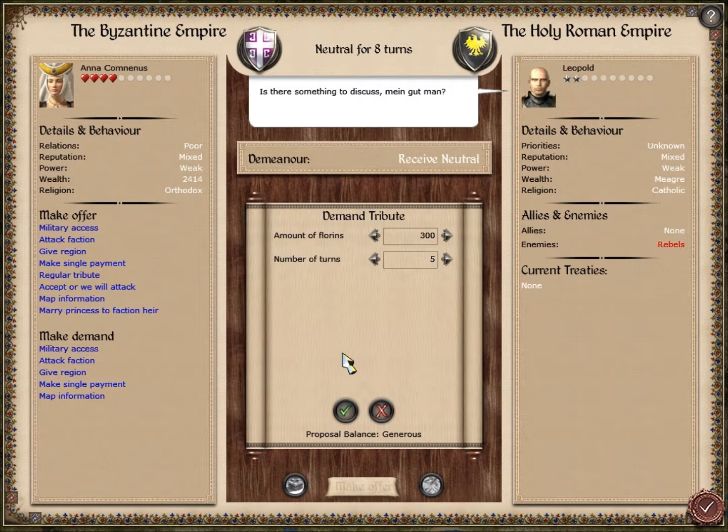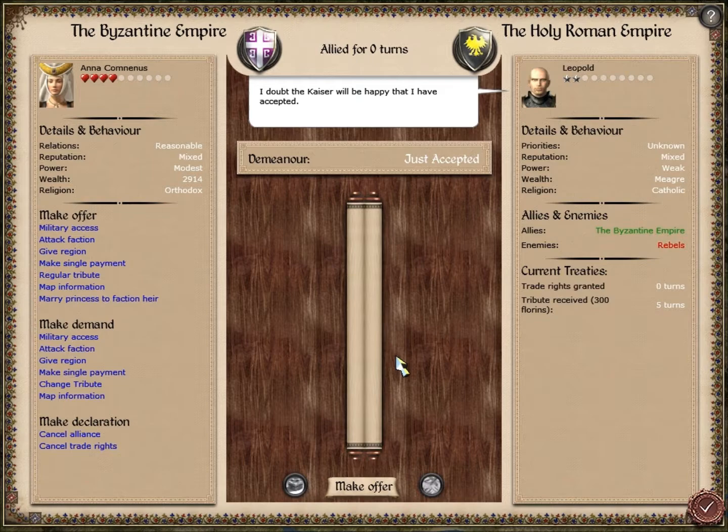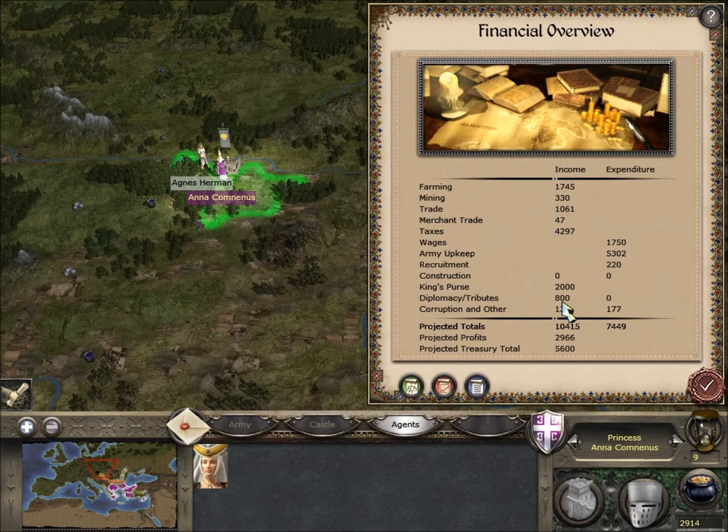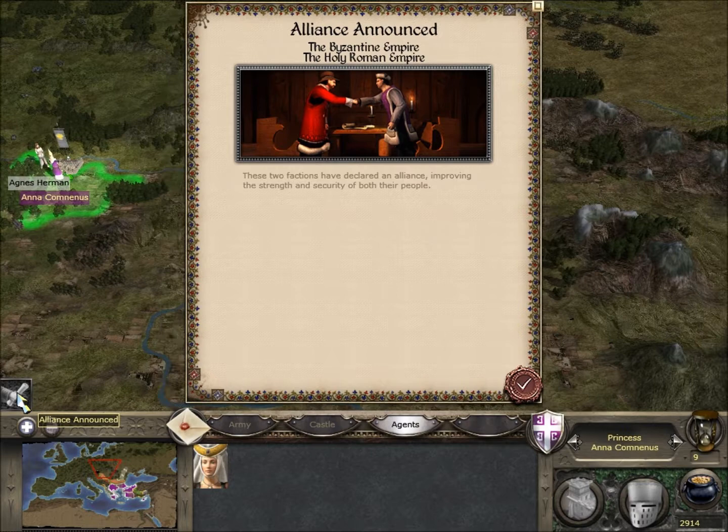Five turns. Make offer. Perfect - accepted. We've got the alliance, we've got the trade rights, and we've got a straight up initial payment of 500 florins. Then from each turn, for the next five turns, we're going to get 300 florins. Diplomacy and Tributes - we've still got another 500 florins from someone, the Turks possibly. Two factions declared an alliance, proving the strength and security of both peoples. Fantastic.